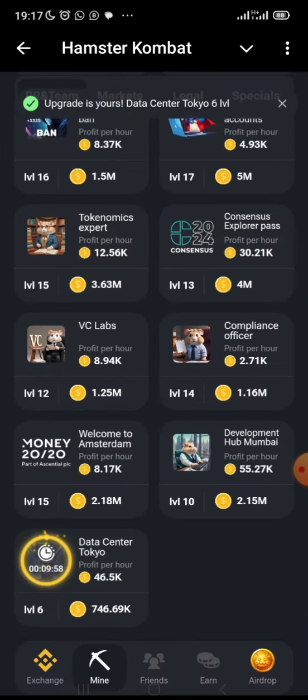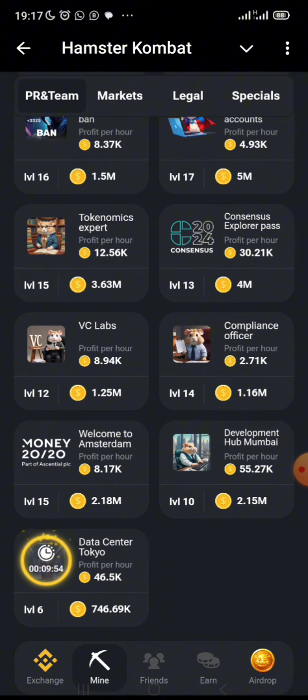That's the latest card — Data Center Tokyo. If you have not mined this card already, please go ahead and do so now. It has a cooldown period of about nine minutes and forty seconds remaining, so I'll come back in another nine minutes to mine again.